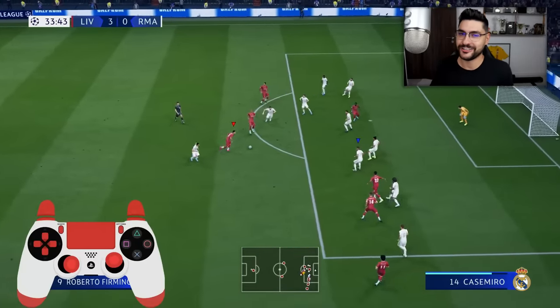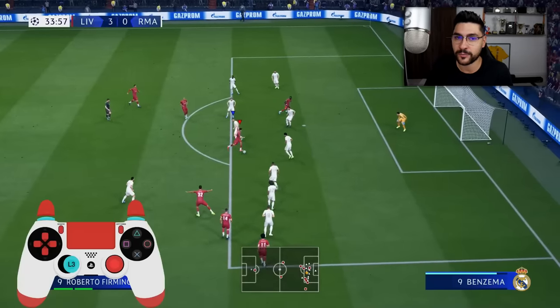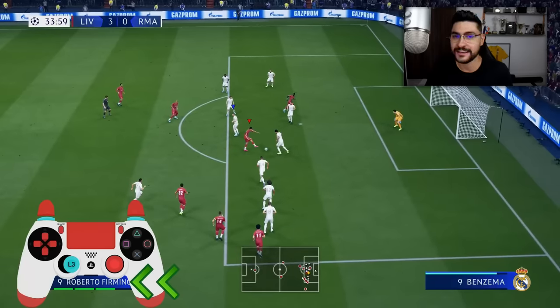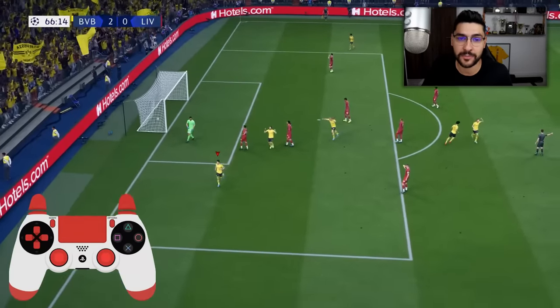Last but not least, we've got the driven shots. The combination to perform a driven shot is press and hold RB plus LB on your Xbox One controller, or R1 plus L1 on your PlayStation controller, and press the shot button. They are not effective in my opinion at the far post — they're unpredictable over there. But they do work pretty well if you do them from a central position at the near post. In the first example I do a driven shot loaded at approximately three bars — it goes in beautifully. In this second example, being a bit closer to the goal, I do the same thing but load less on the power bar.